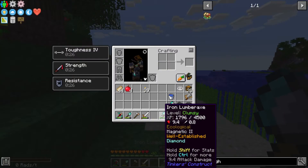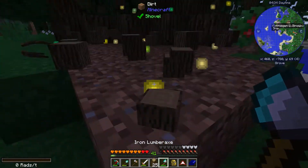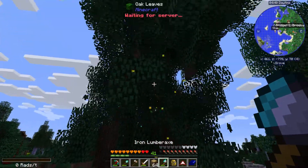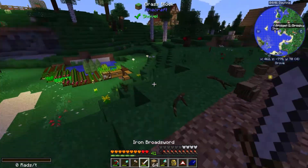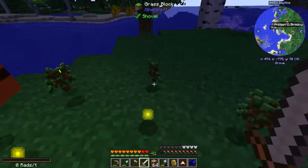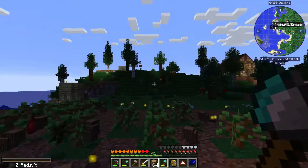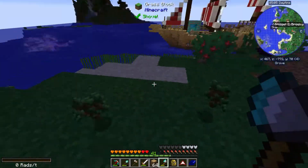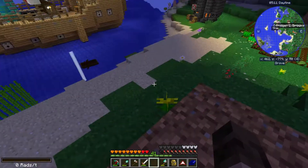I'm going to use my iron lumber axe on this. I planted a whole lot of saplings all next to each other and they grow up together, which lets you use this mechanic where it'll cut down all of them for you - it's amazing. I've needed so much wood for that building over there that this became a necessity. Because it has a copper binding, we're getting experience from all of this too. I'm level 41.